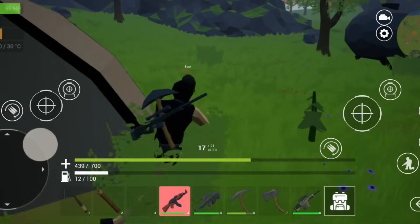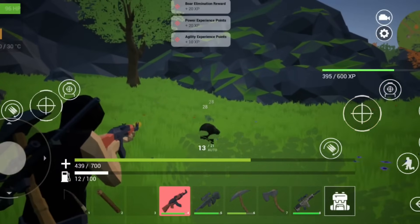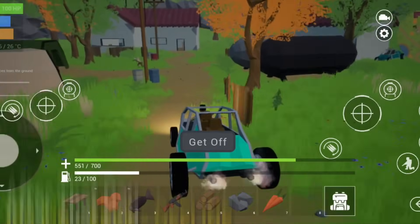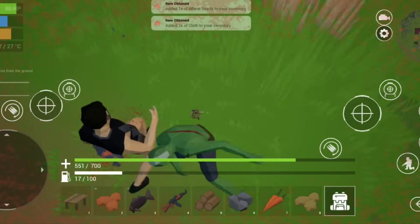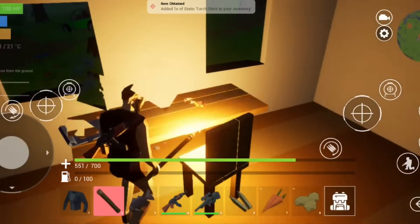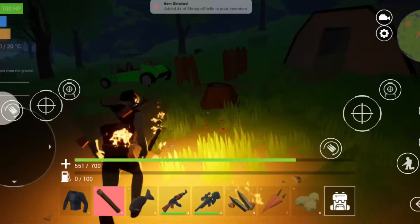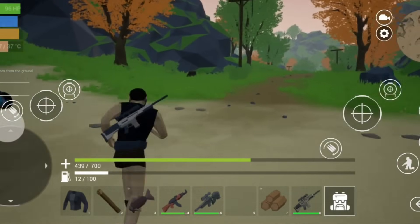Number 12: After That Day is a game where you try to survive after a big disaster. You need to find food, water, and build a place to stay. It's hard at first, but it's fun to learn new things. However, the game gets repetitive quickly. Once you've gathered the basics, there isn't much else to do besides searching for more stuff or fighting zombies. It's a decent survival game to pass the time.